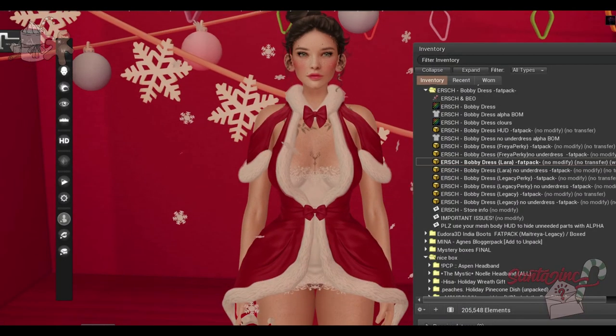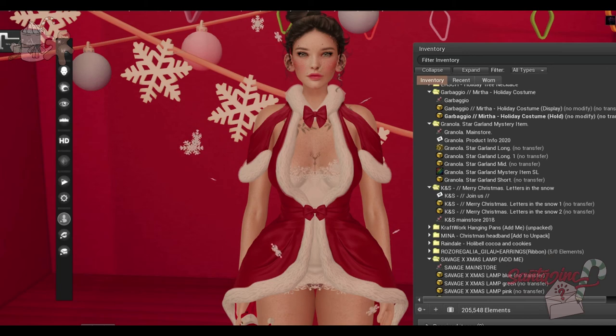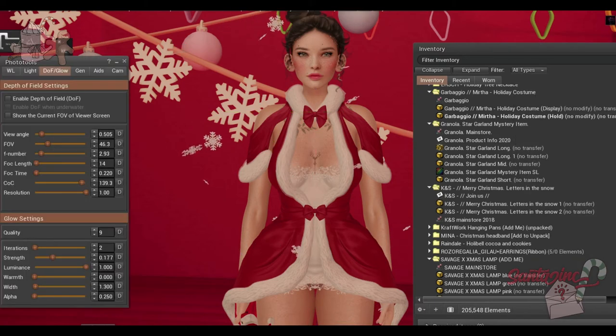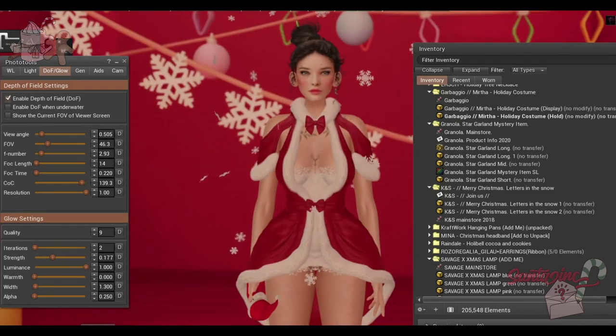Finally, from Moon Rabbit, we have some snowflake aura. I like that it's texture and prim, not particle. So when I have my depth of field on, it won't mess up — it stays really fluid and it's not boxy around the squares where textures would be. It's really nice.